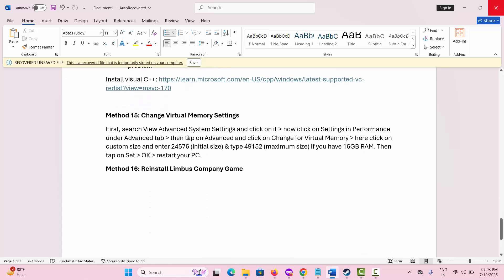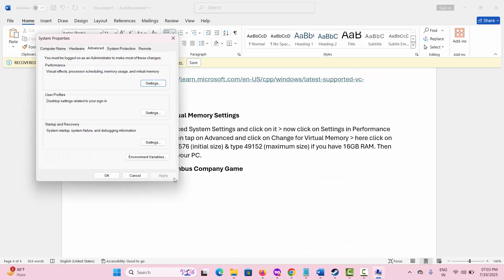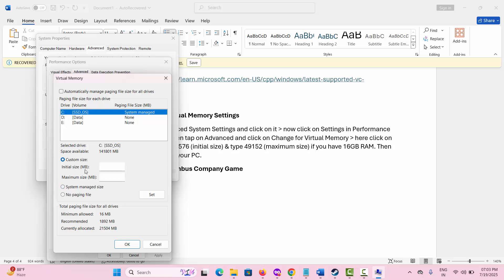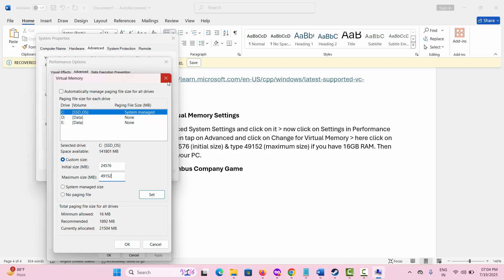The next solution is to Change Virtual Memory Settings. For that, go to the Search option and look for View Advanced System Settings. Click on it, and under Performance, click on Settings. Go to the Advanced tab, and under Virtual Memory, click on Change. Uncheck the automatic management option, then click on Custom Size. For a PC with 16GB RAM, set the Initial Size to 24576 and Maximum Size to 49152, then click OK and restart your PC to check if the issue is resolved.